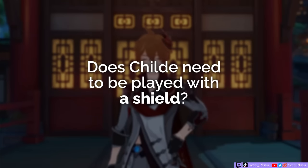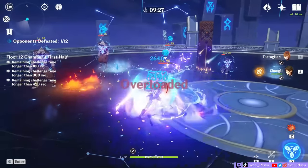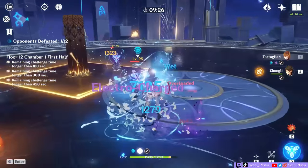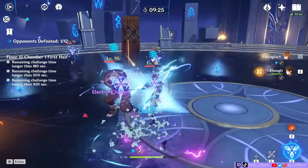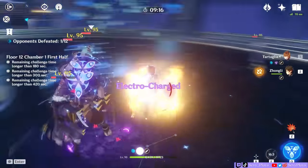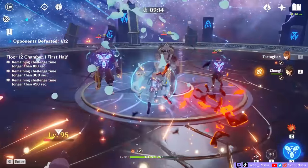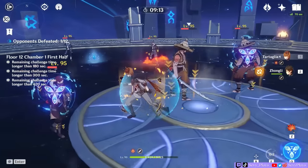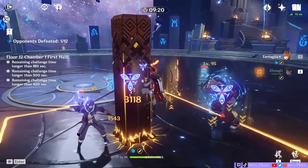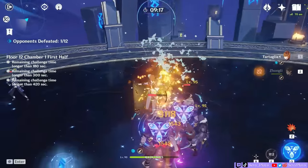Does Childe need to be played with a shield? The international team, one of his best teams, doesn't have a shielder thanks to the crowd control and stagger that the team offers. But by himself, Childe can get interrupted a lot. If you're not confident with your dodging and iframing skills, you can include a shielder instead of say a swirler, but that will result in some overall damage loss in exchange for security and gameplay comfort. Otherwise, I often pair him with Zhongli or Beidou.